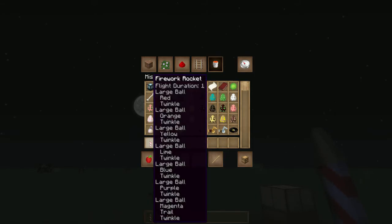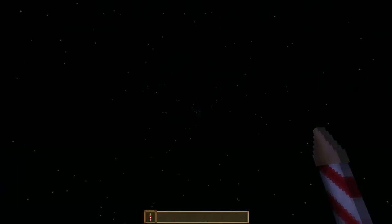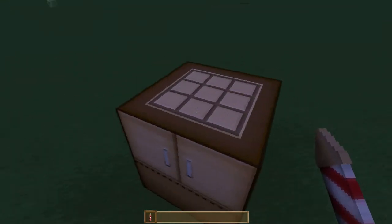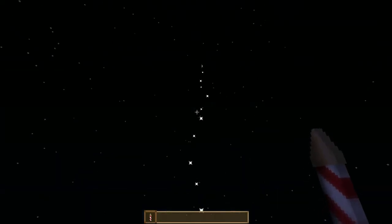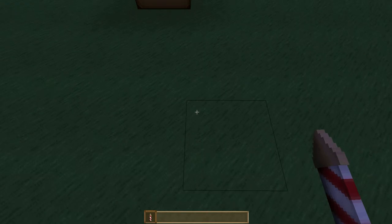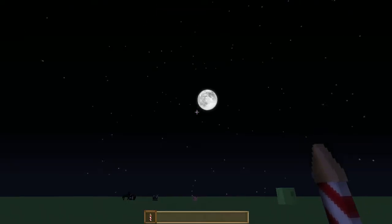Yes, that is right, I'm talking about the firework rocket — you can make layers upon layers. Matter of fact, this one is a rainbow effect firework, and the moon just came up so it's night time. I am using a texture pack, that's probably why it looks a lot different. Anyway guys, this is the rainbow firework. It has the rainbow effect. I'm going to show you guys how to make this firework.